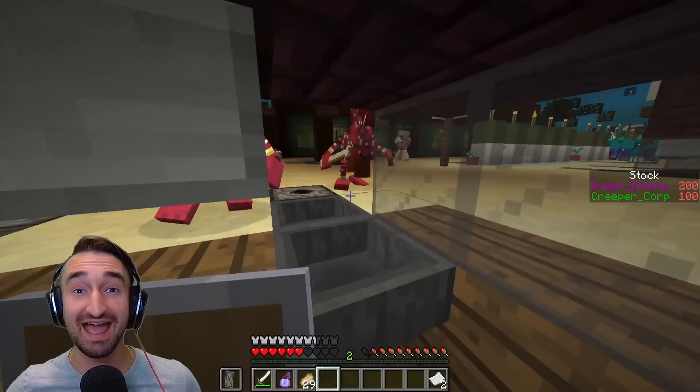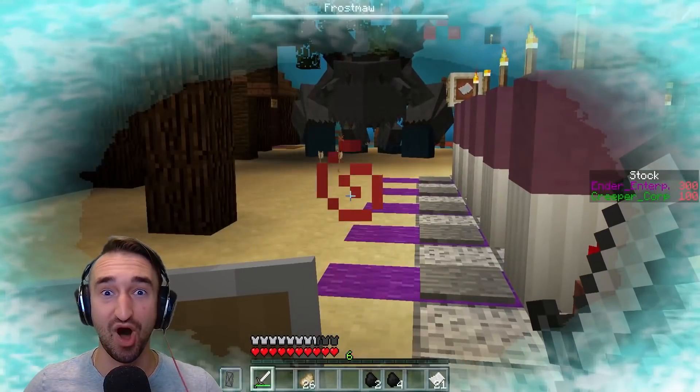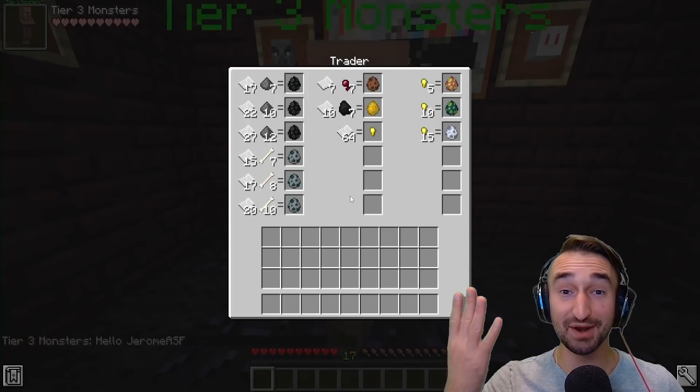Today my friends and I are playing classic Minecraft Monsters Industries but with an awesome twist. We took the Mousies mod and edited some crazy mobs into the game, including a giant frost maw which can literally freeze you in place. The goal is simple: make a lot of money, buy a lot of mobs, and spawn them on your enemies.